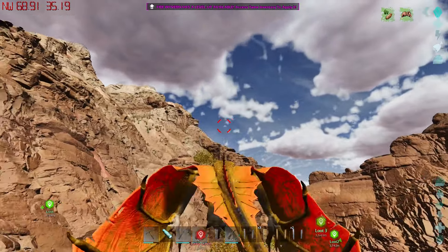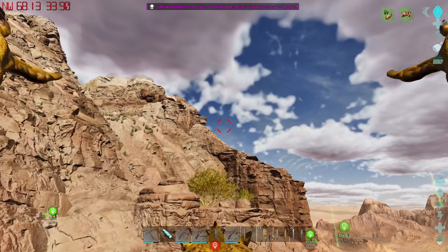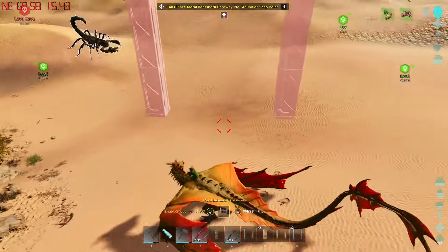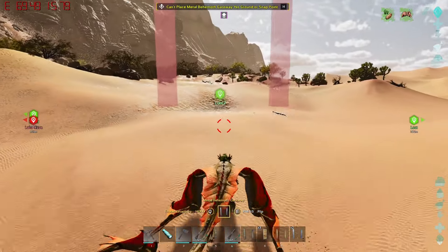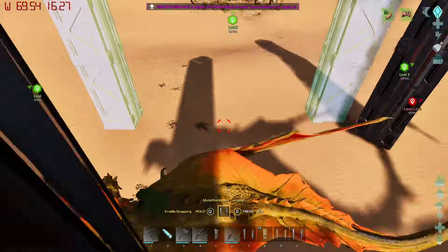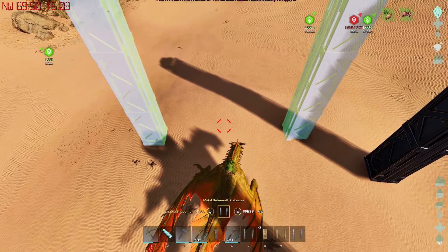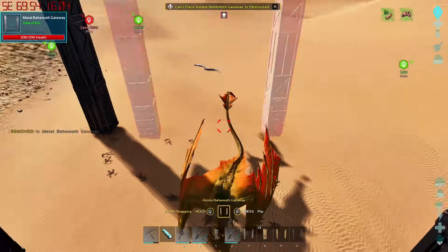I had to scrounge up a couple gates from drops but had to make three behemoth adobe doors — that took forever. Now let's go back and finally trap this thing. I see you right there. They might be all wonky on me; I might have to do it somewhere more flat. We just leave a little bit of space between them.